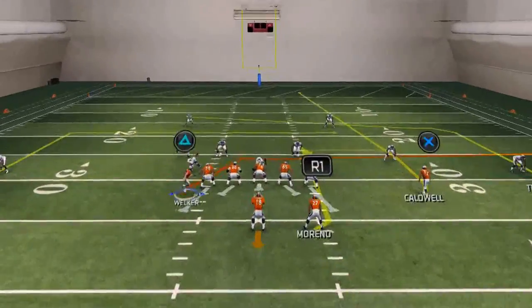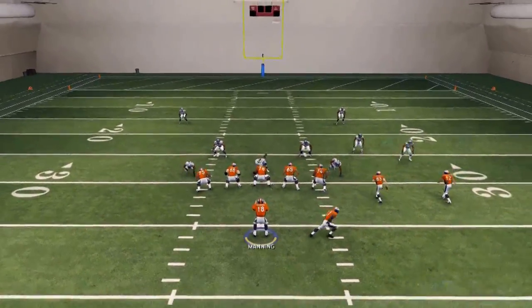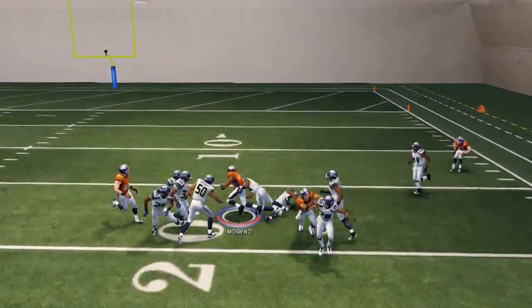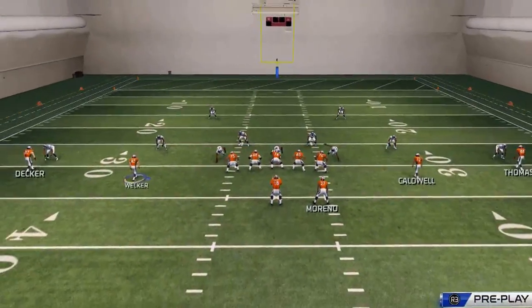Moving on to our next read — we're going to look at Knowshon Moreno out of the backfield. This does a good job at beating man-to-man coverage; he's going to cut to the outside and we're just going to hit him with an outside pass lead, and then let one of the best running backs in the game this season do his thing for the Denver Broncos offense.